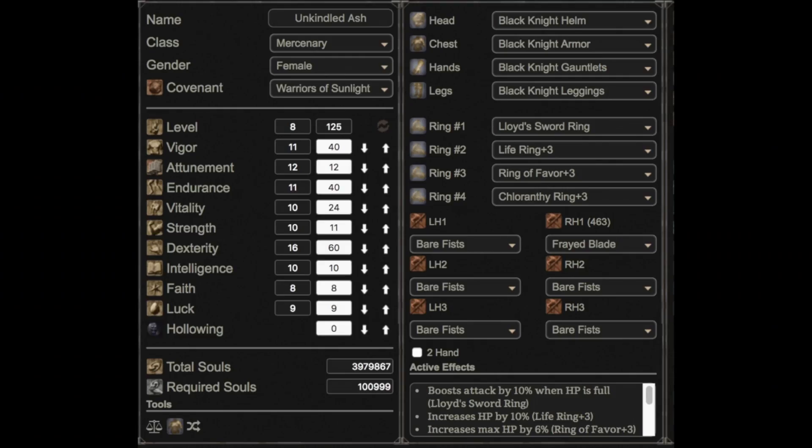As for the build, Darkbloodsouls' stats are like this. He also tells me he is mainly a duelist and it shows on his ring setup. He is using Lloyd Sword Ring, swappable to Red Tearstone, Life Ring, Ring of Favor, and Chloranthy. Like a lot of duelists, he does not carry a parry tool. For me, the sword ring is very good for duels but very bad for invasions, as to stay at 100% health you will often have to heal inefficiently. Life Ring is okay but I would probably prefer Havel's and get heavier armor or more weapons, but it's a personal choice.